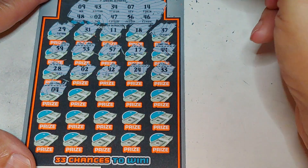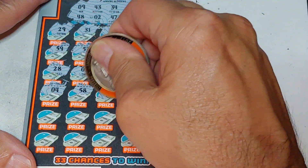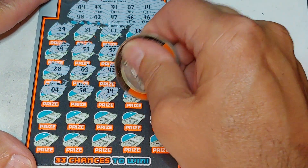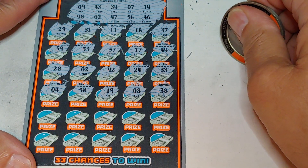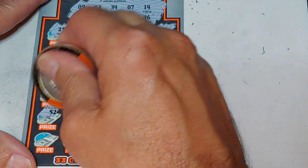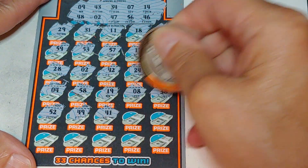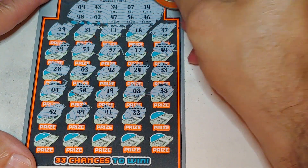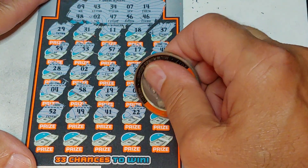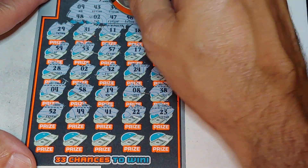Second half - we have a 4, 58, 19, an 8, and a 38. More one-offs. God, I hate them. 52, 49, 41, 22. Hey, we have a dyslexic 41 up there. 23, we have 43.